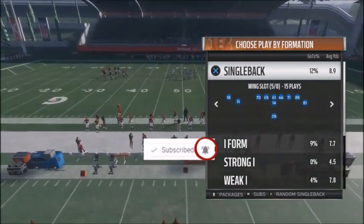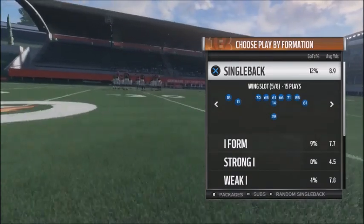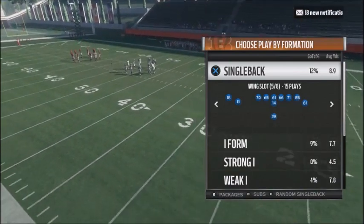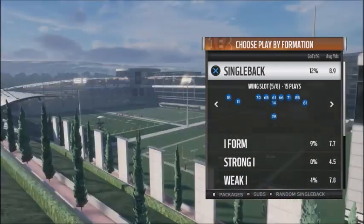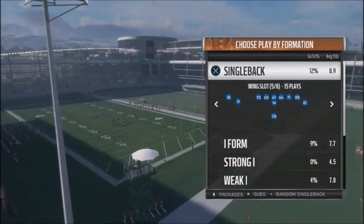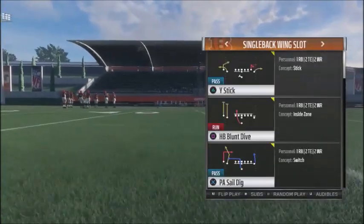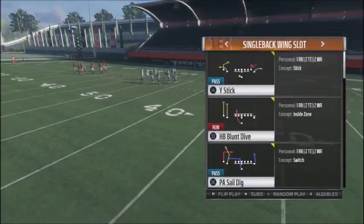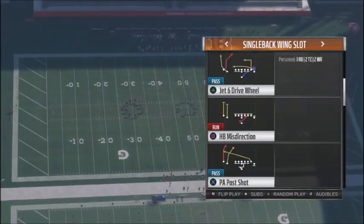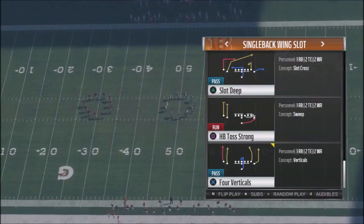We're going to be talking about a formation on the Bengals playbook — the Single Back Wing Slot. A Patreon member requested the Bengals, so I put together a small mini-scheme you can use against your opponents for a ground-and-pound approach to pick up first downs as you move up and down the field. Our base audible is going to be the Halfback Blunt Dive — that's the only base audible we're keeping. Everything else gets changed out, including Stick, Play Action Sale, and Four Verticals.